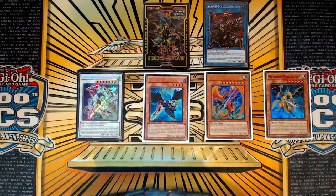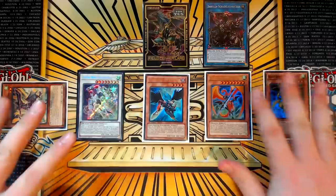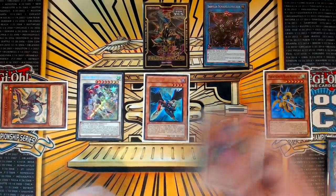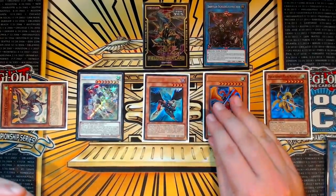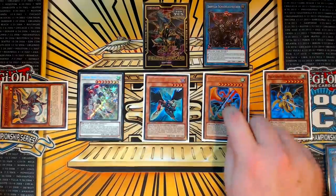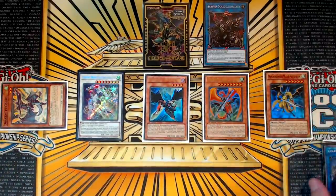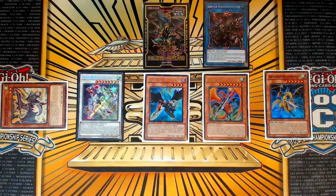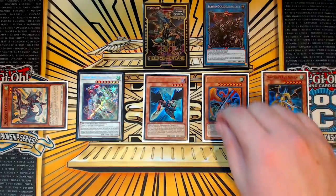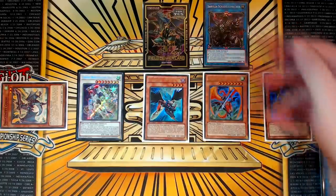Then you're going to use Blackwing Zephyros — which we sent to the graveyard — to bounce the Mistleton to our hand, special summon the Zephyros, and take 400 damage. We use Saryuja Skulldread, which was Link Summoned using three materials, to freely special summon the Mistleton from our hand. Mistleton activates its effect, equipping Koos to it, and Koos special summons itself. That's why Leviton is better than Red Med here: if we used Red Med, we'd be reviving Mistleton, bouncing it, and losing Red Med's effect for a third time — and crucially, this is a level eight, which is the most important part of this combo sequence.